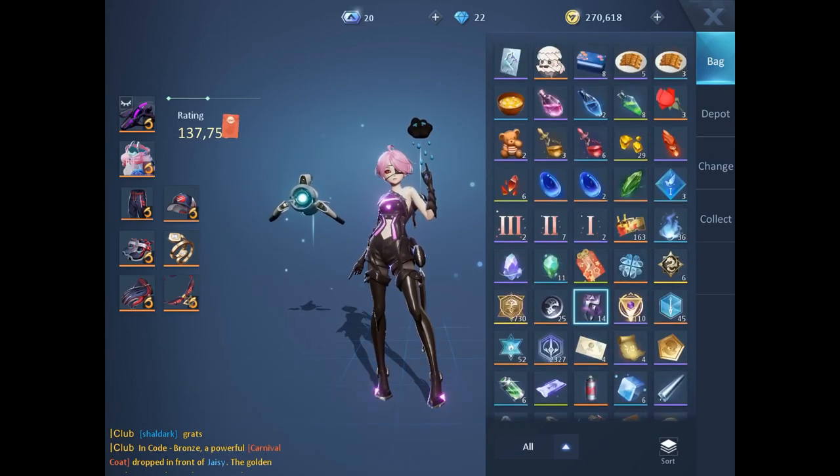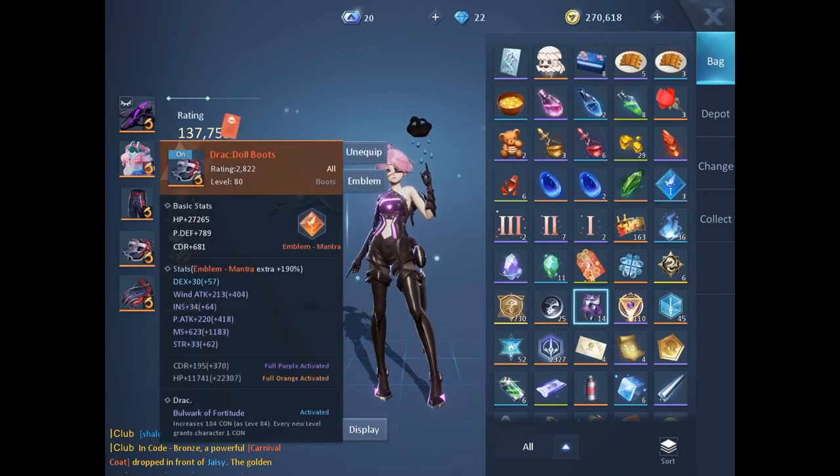Pro tip: if you get a garbage stat you can't use — like elemental attack, magic attack, physical attack, strength, or intellect — don't throw those away if the stat value is higher than what you currently have. For example, if you get a juicy 35 orange intellect stat and you only have a 25 green strength stat, I'd replace it and class transfer back to my main class. Get those stats, don't throw them away.